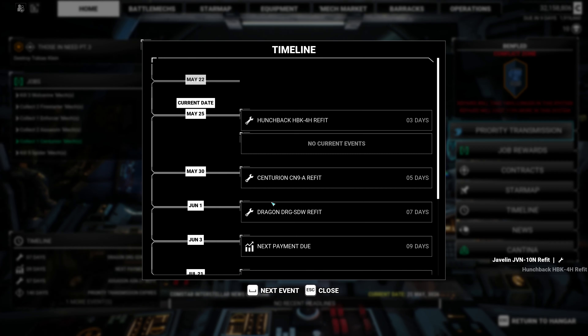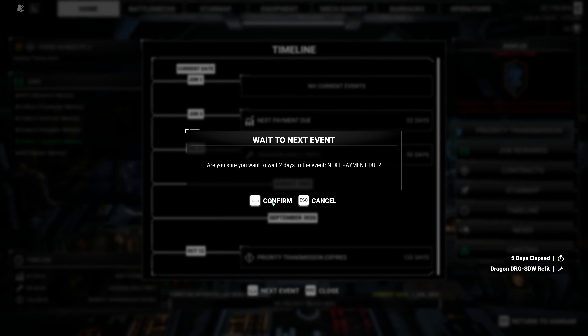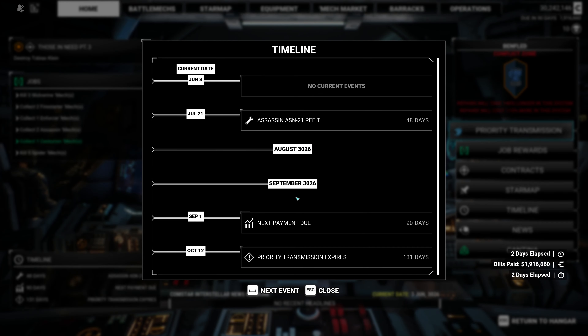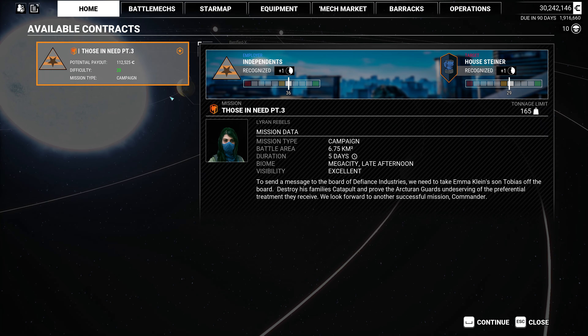We'll do next event to get the Javelin, then the Hunchback, then the Centurion, then the Dragon. Then we're going to make our payment, which is getting to be a lot because we have a lot of mechs. And then I don't really care about waiting on the Assassin — I don't think the rest of this is fine. So let's go ahead and run this contract then.